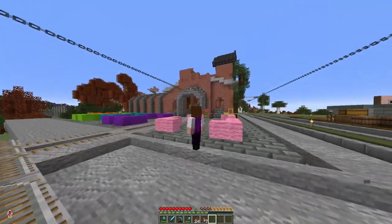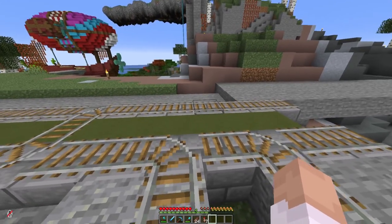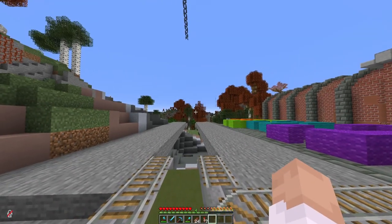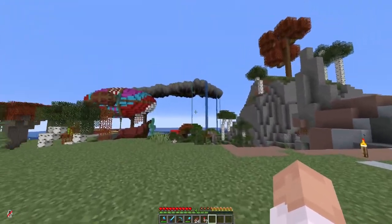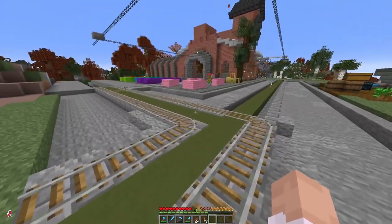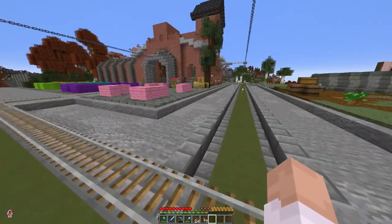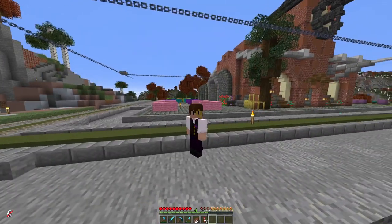Over here, where the rail comes out of the station, we're going to have a little T-junction that will take you that way towards the west, and this way. Then that will turn this way and head to the south, into the ocean. But that's not what I'm going to be doing today, because I have been running into a bit of an issue.